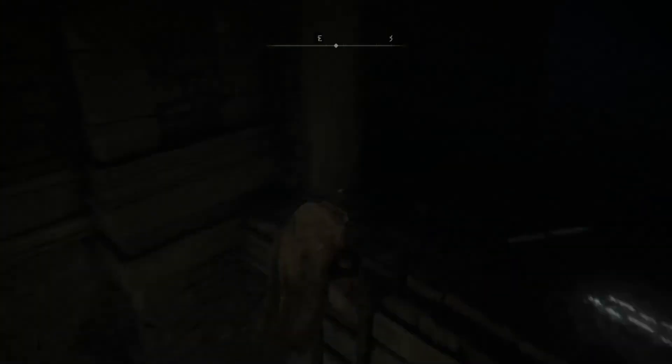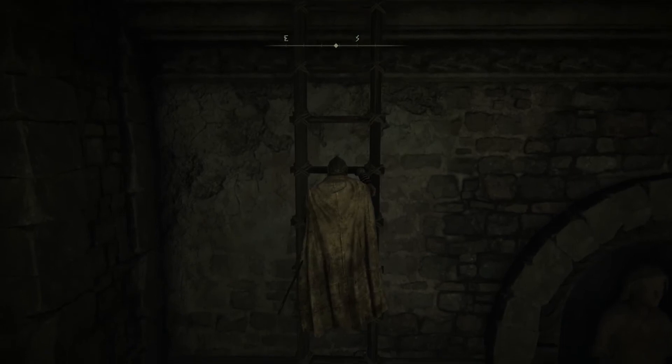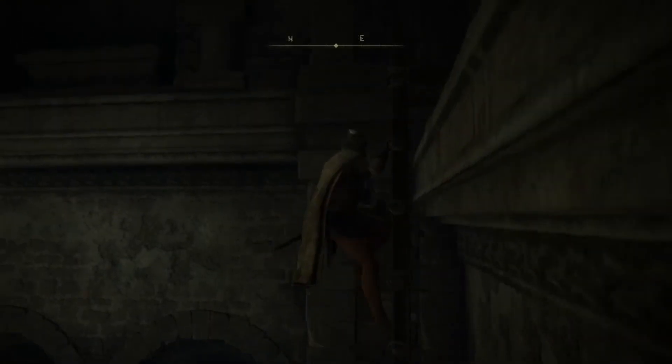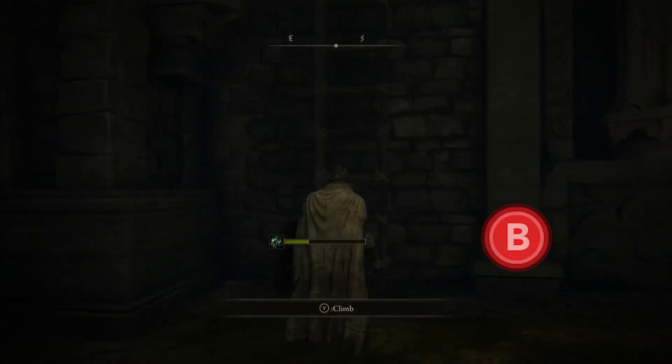And last but not least, number 10: Ladder Interactions. Whilst you climb or descend ladders, you can attack above or below you — with R1 or right shoulder button to attack upwards, and R2 or right trigger to attack downwards. You can also consume items whilst on the ladder, and you may also jump off the ladder by pressing B or circle twice.